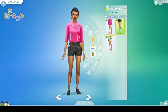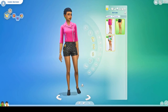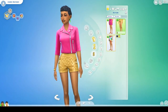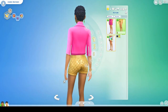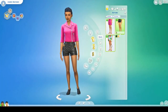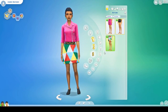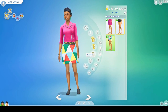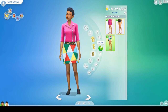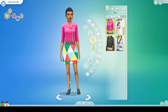Then there are these shorts — the texture is a little weird and there are only two swatches: black and gold. They've got a little design on the sides; they're not too bad, very high fashion. And then there's this skirt which is just awful — there's only one swatch, I don't understand it at all. I'll probably never use it. There's no top to match it either, which makes no sense.